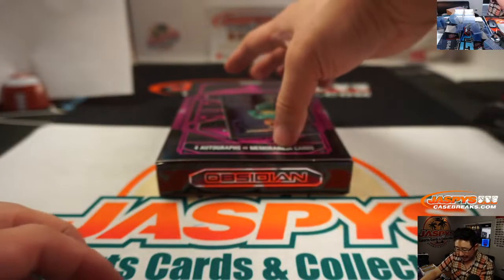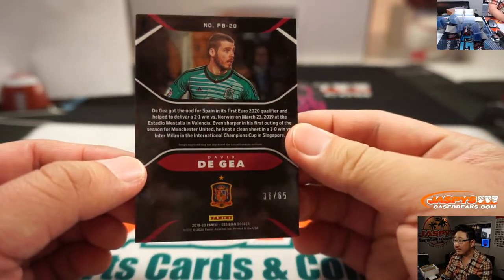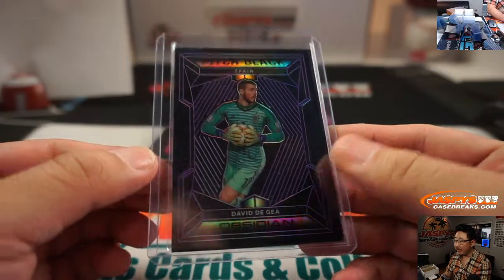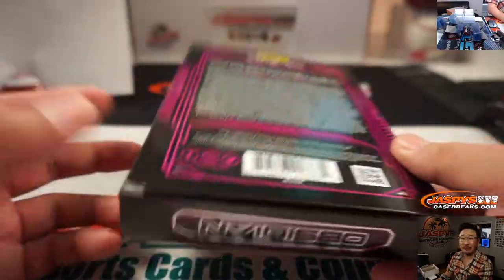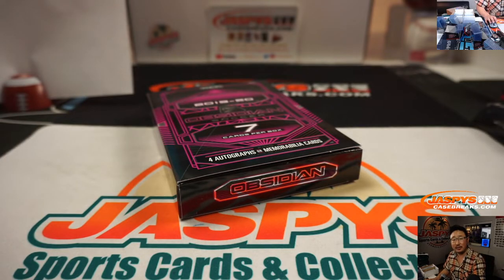And we've got David De Gea, 36 out of 65, the Manchester United stopper. And that goes to Alex. And there you have it ladies and gentlemen — a nice Obsidian Soccer, just a quick little one-box break. Get a block of numbers, cross your fingers and see what happens. Take a look at the checklist on groupbreakchecklist.com. This is Joe, we'll soccer with you next time. Bye-bye.